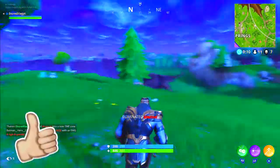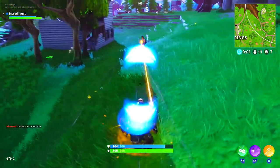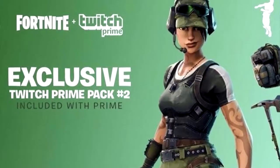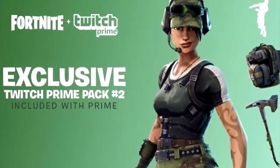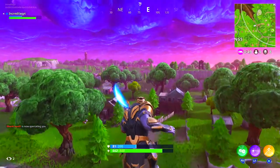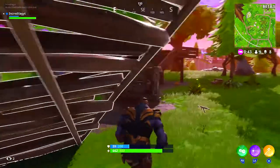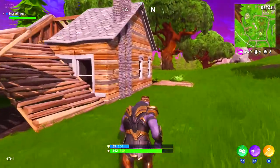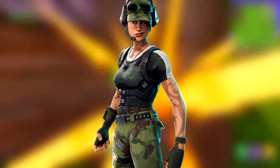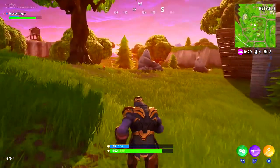Let me go ahead and let you guys know what the bundle is about, what all you get with the bundle, and how you can get your hands on it. The brand new Fortnite and Twitch Prime exclusive pack — you guys can see it on the screen right now. Currently you get a skin, a back bling, a harvesting tool, and an emote. The skin is the Trailblazer — it is an epic skin. This is one of the skins that got leaked last week. The harvesting tool is the Tenderizer.